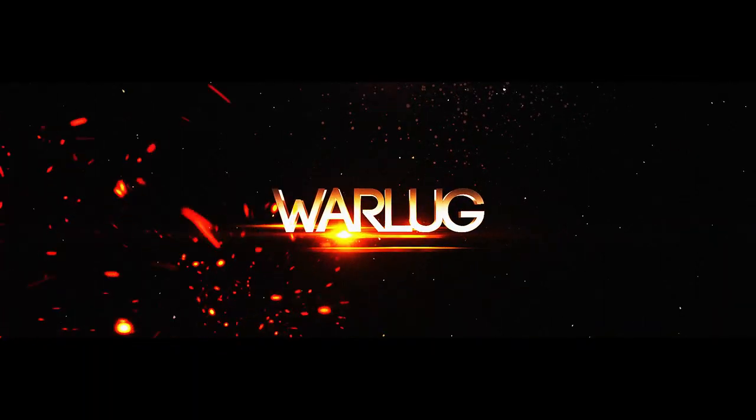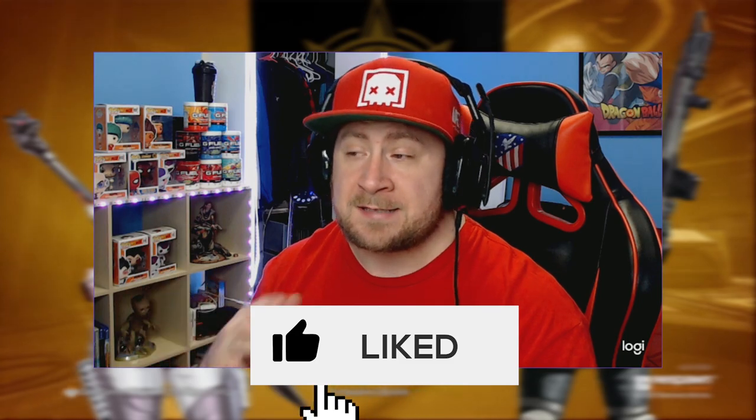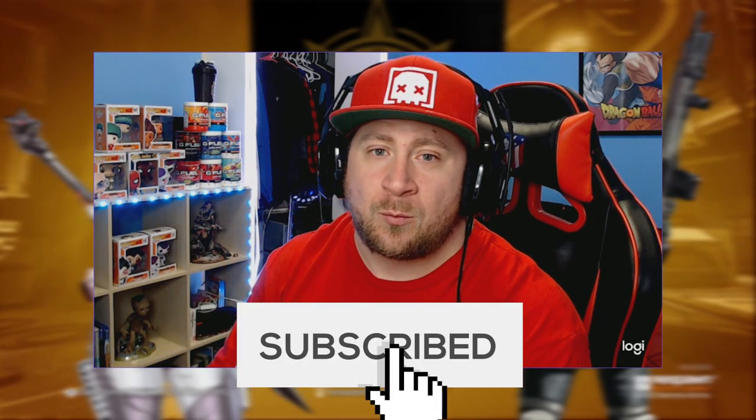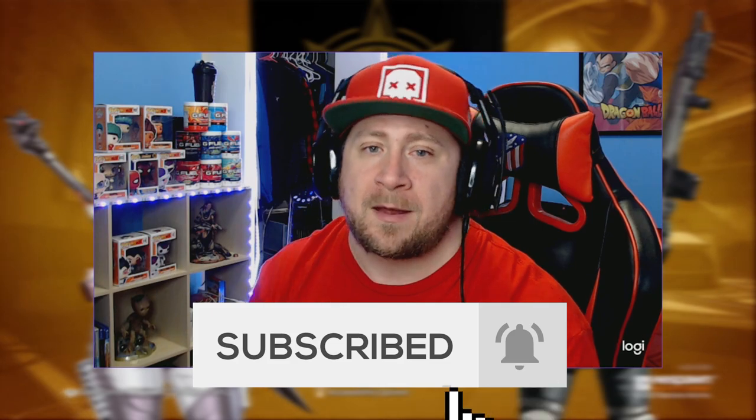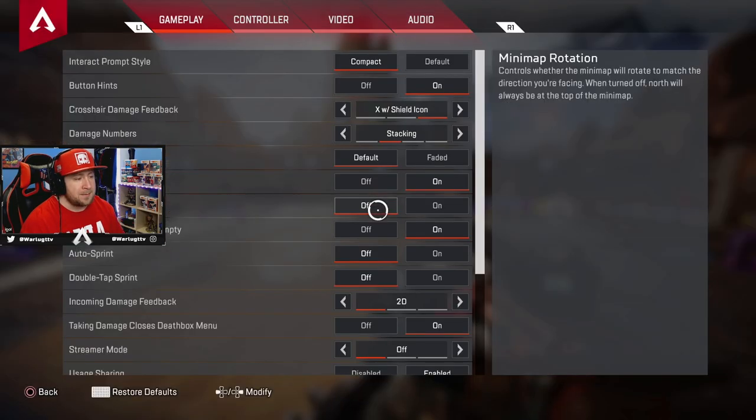It's Apex Legends Season 5 and I've got the best console settings for you in this video. Welcome back warriors — today I'm going to give you the best console settings for Apex Legends in Season 5, but we're going to approach it differently. This video is all about using the Advanced Look Controls, or ALC. We're in the firing range — I'll showcase the settings and then show how they work in here. Let's pop into settings.